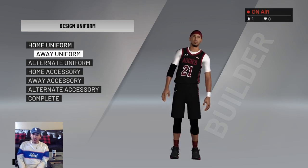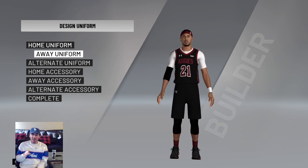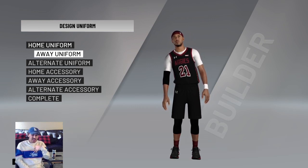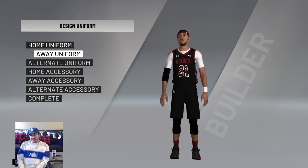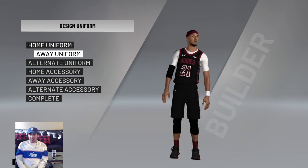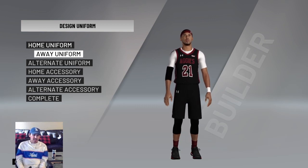The away jersey is the alternate black jersey — something they only wore, I believe, once or twice, for the Arizona game and maybe Mississippi State. I would have done the classic crimson jersey with the curved font, but I couldn't figure out how to get that curved text in the game, so I went with the black. It looks pretty clean. The only issue is the Aggies text is supposed to have a white outline, but you can't do that in 2K.